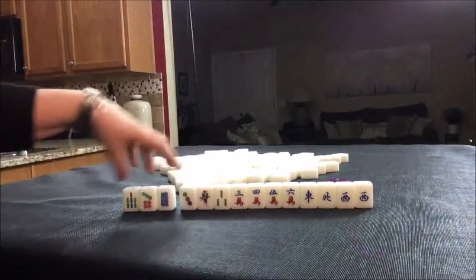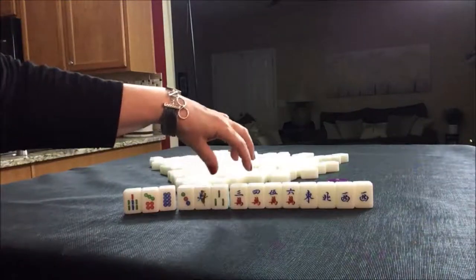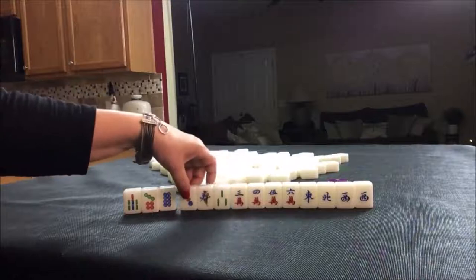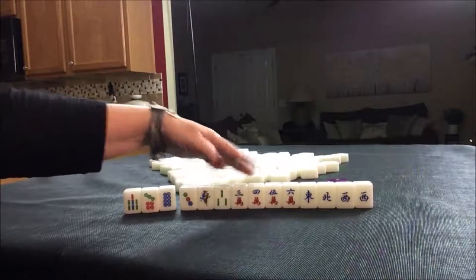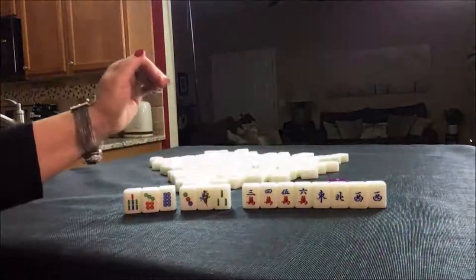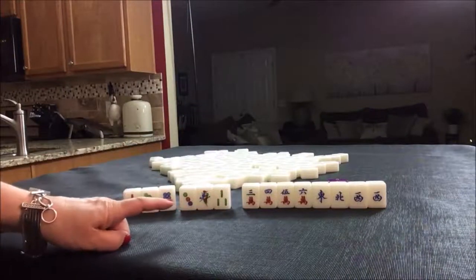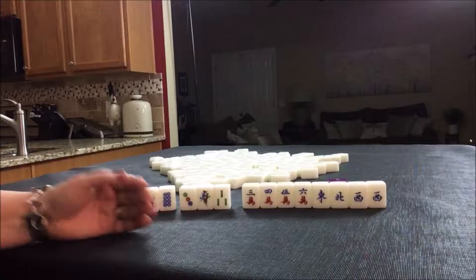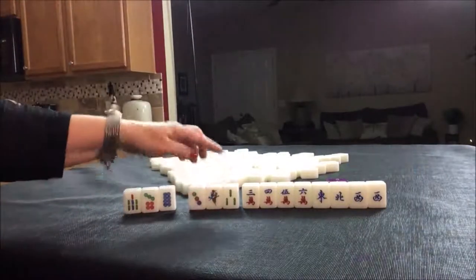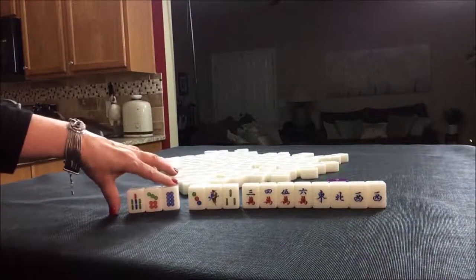I think I would discard these first. Next, hold these for potential mixed triple chow with one, two, three — or three, four, five — two, three, four — who knows — or half flush. A half flush is six points. We would need two more points somewhere else, so we'd have to take it pick by pick here, but I think I would start by discarding these.